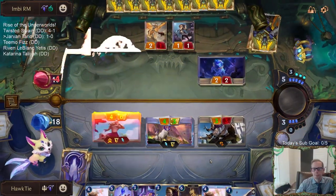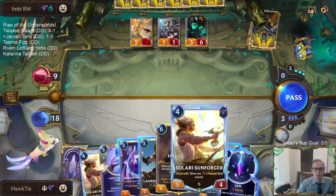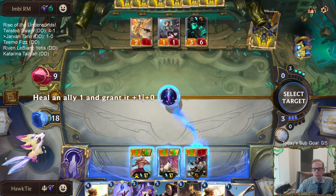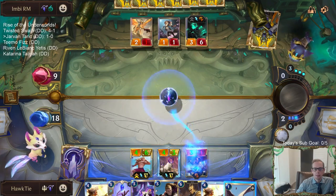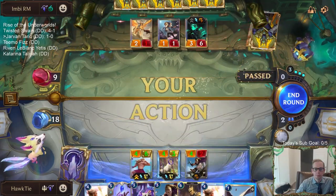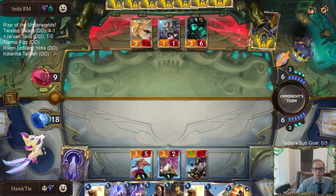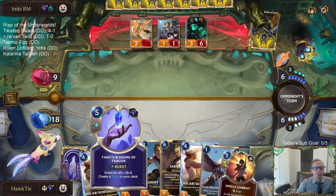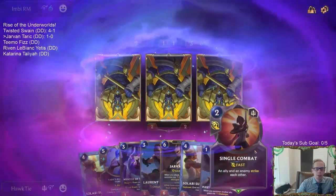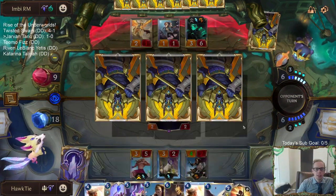4 out of 7. This is going to be 5 - yeah, that's worth it. I would like to do Blessing of Targon on Taric next round and then have Taric support Jarvan with the Blessing of Targon, but we won't have the mana. That's 11 mana we'd have to play next round - that ain't happening.